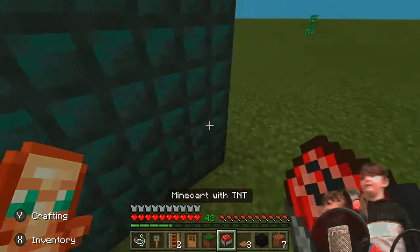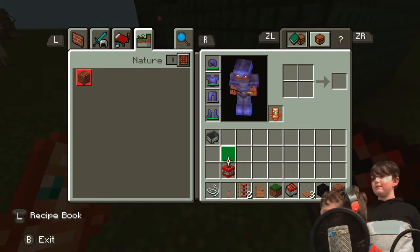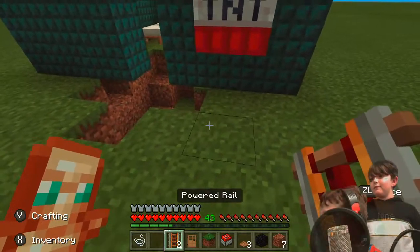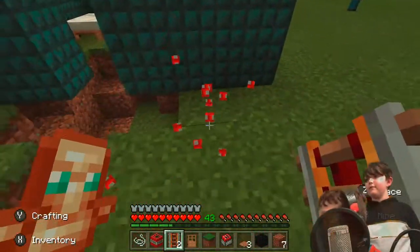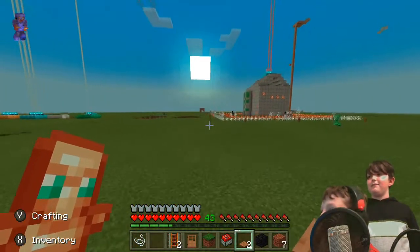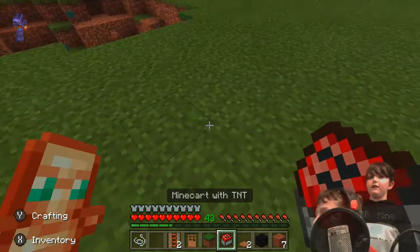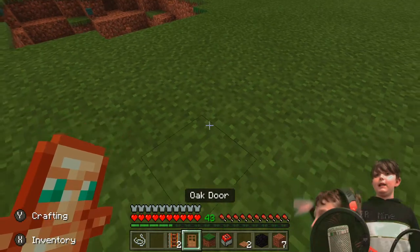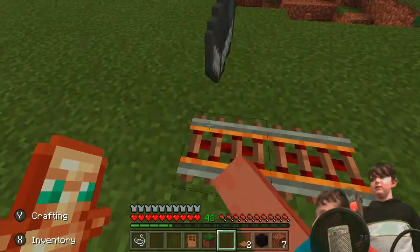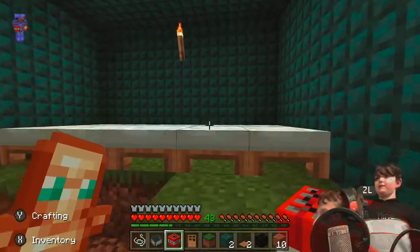Another way to prank your friend's Minecraft house. They will be able to see that TNT box right in front of them — but here's an idea: you could get a little corner, surround it by blocks, and in the middle there's TNT, so when they stand on a pressure plate it activates the TNT.